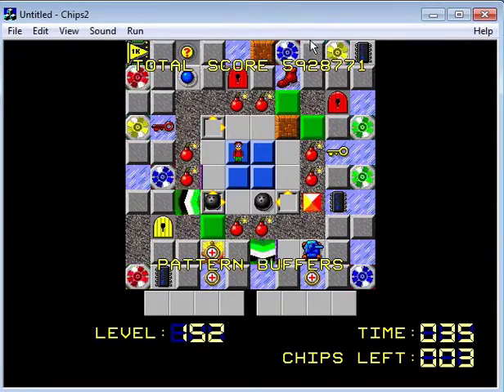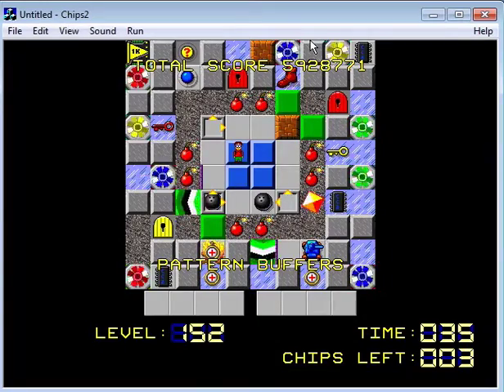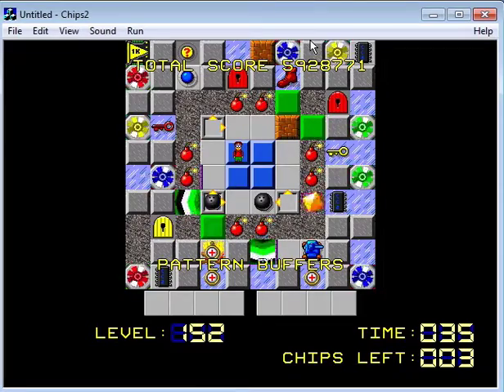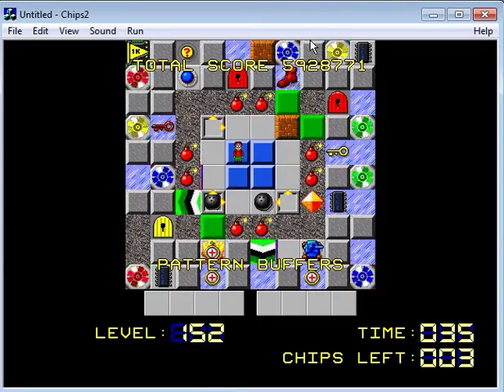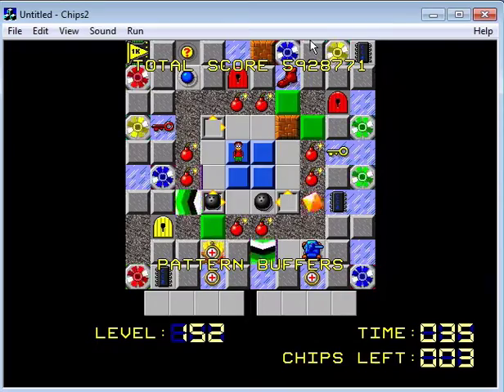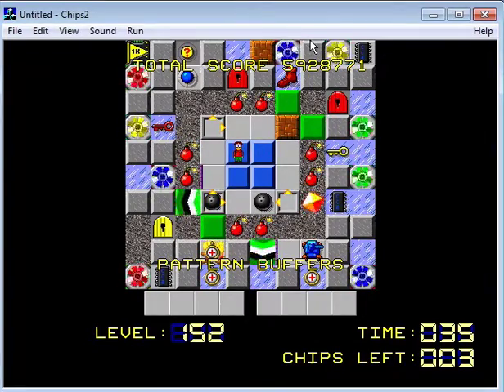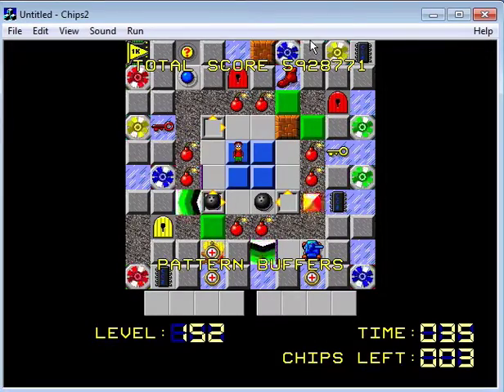So how do we walk on ice to get there? Because I can't go left through that blue teleport. I'm trying to understand how you can do that. The red teleport only leads up to the bonus flag, and that's pretty much all we can get there.